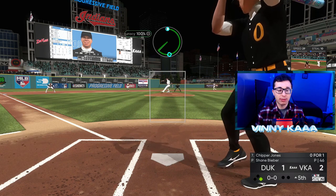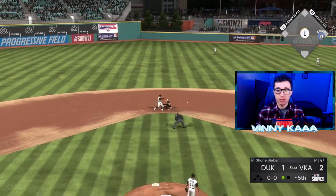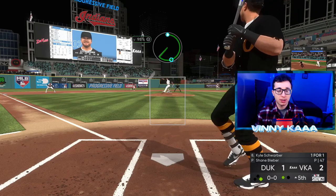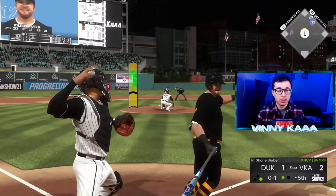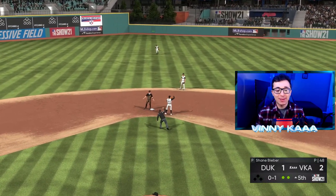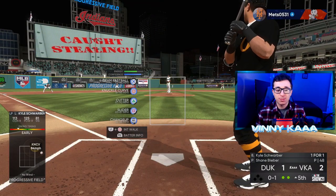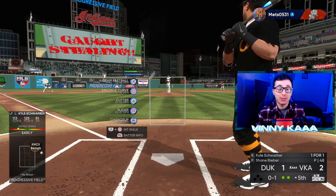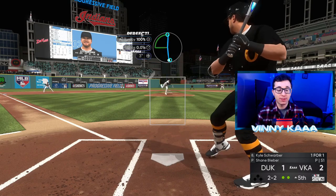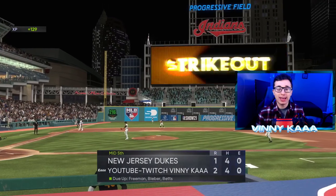I want him to ground into a double play. Seager makes the play — we take the out at second. Is he going to try to steal with Chipper? He is. Adley just missed the throw but we still wind up getting him out. We didn't get the perfect release, but Chipper — not the fastest guy with 70-something speed — Adley, that's why I like him behind the plate. He has a great arm. Very difficult to steal on Adley Rutschman. And that is the seventh strikeout for Bieber.